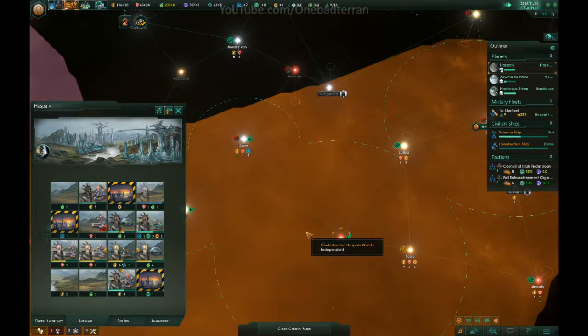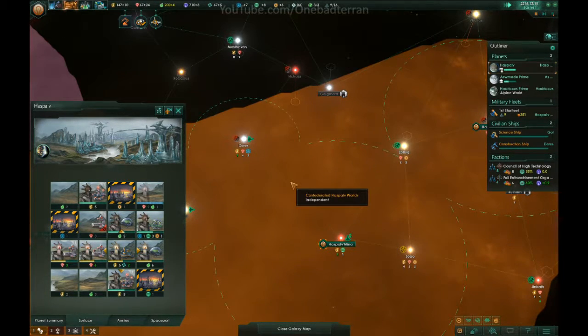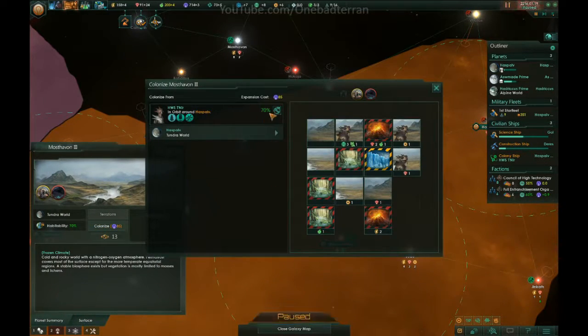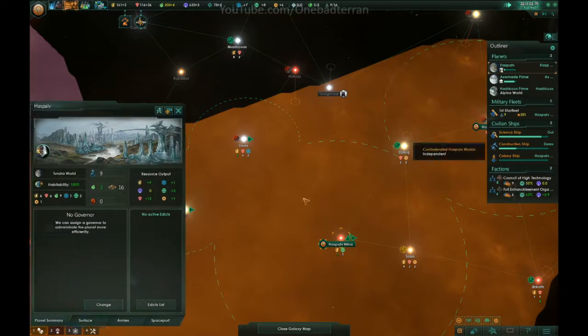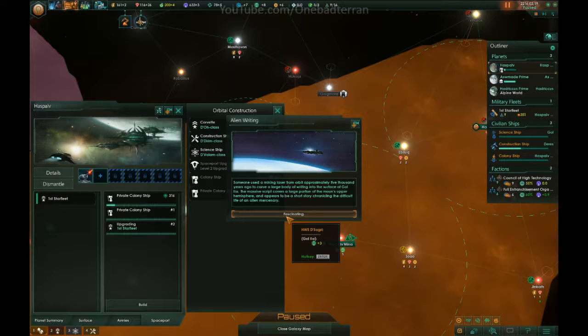I keep saying we need to build military, and here I am building anything but military. Go research. We have the influence, so we can go ahead and colonize. We'll put you here because that's the clearly best spot. Luckily the pre-sentience didn't block any of the important spots, so we're okay. Alien writing — nice.